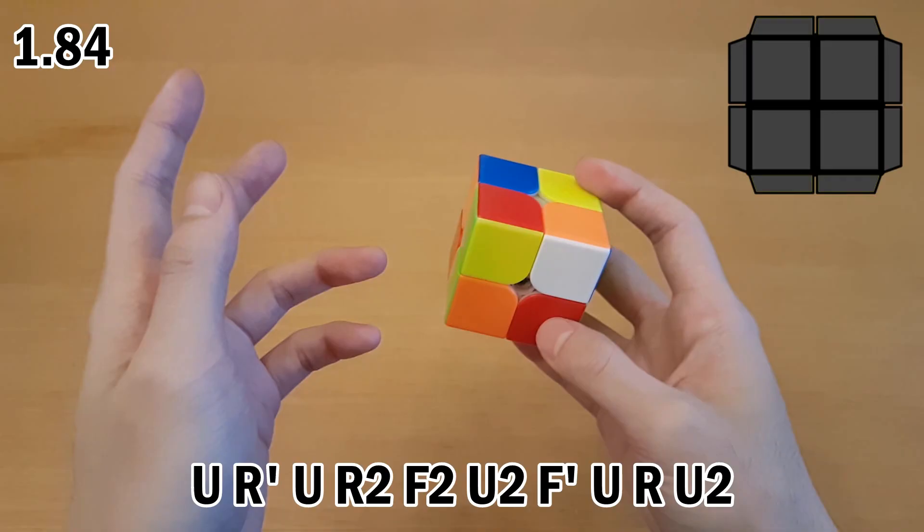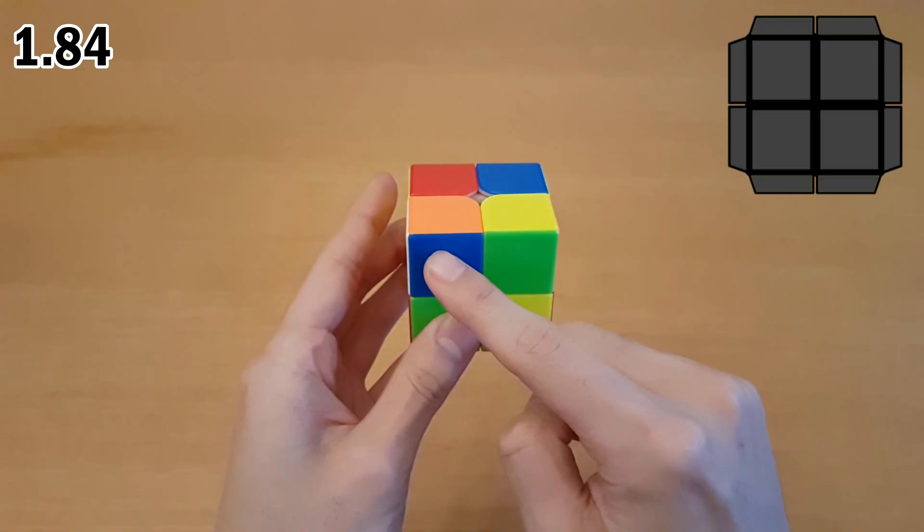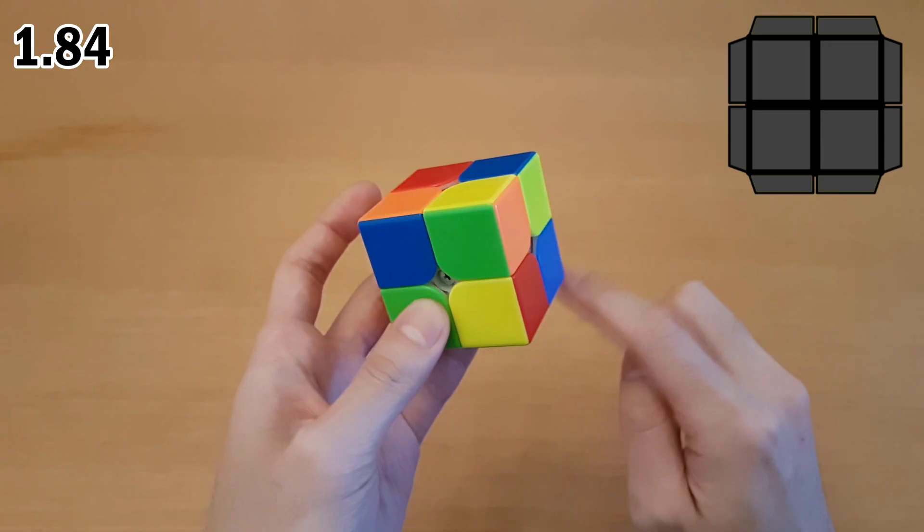Here's the first scramble. Keep in mind that as we go through this I'm not always doing the best things because I'm not a world-class 2x2 solver. We have three pieces of white already done — pretty easy. I'm going to insert this one here and I could do it with R U' R', which will end up having a blue bar right here. I'm going to want to hold that bar on the back, which means I'd have to do a cube rotation.